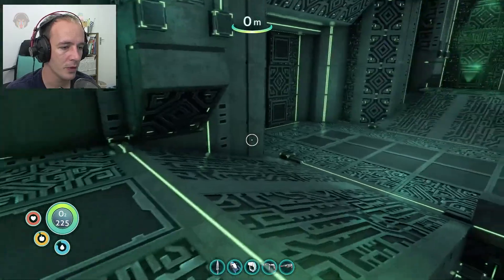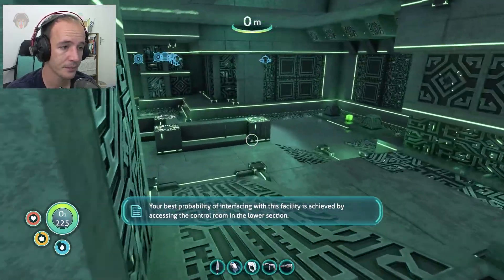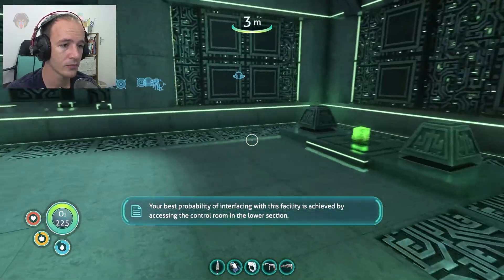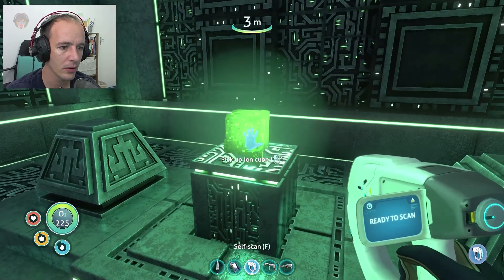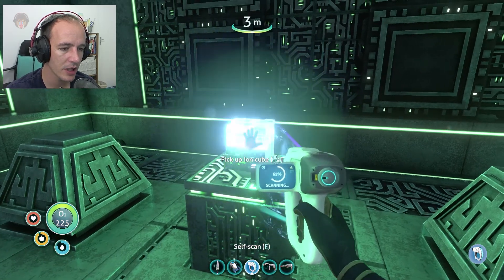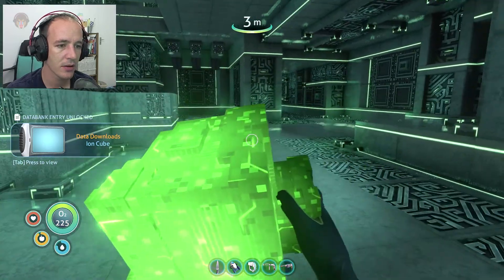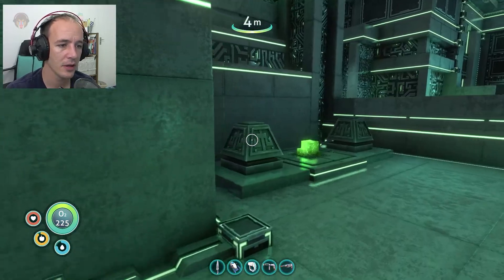Well, we must be pretty advanced ourselves. Ability of interfacing with this facility is achieved by accessing the control room in the lower section. Oh, an ion cube! Let's go ahead and scan that. Oh, another one!